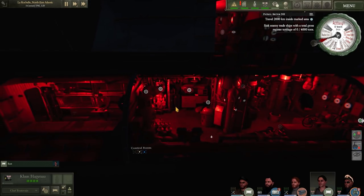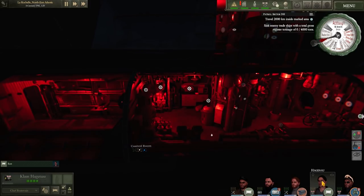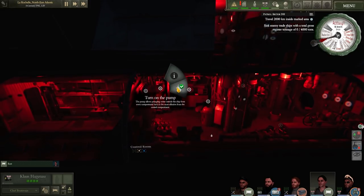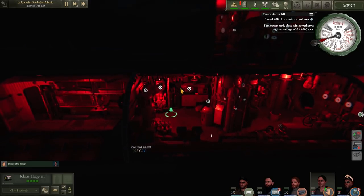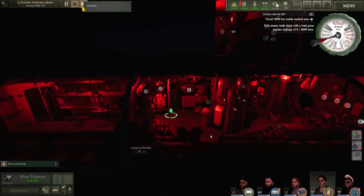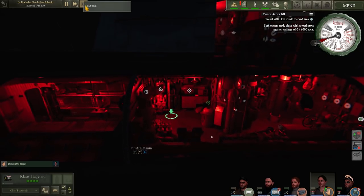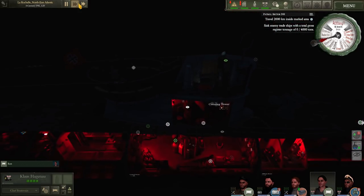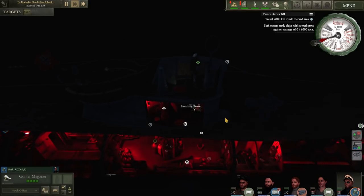Do not adjust your screen - it is really this dark. We have launched in the middle of a massive storm, and this massive storm's actually going to last on and off for most of our patrol. It is, as per the top left-hand corner of the screen, the 14th of January 1941, and we have departed the French coast under the cover of darkness, heading south down around the edges of Spain and towards the north tip of Africa.